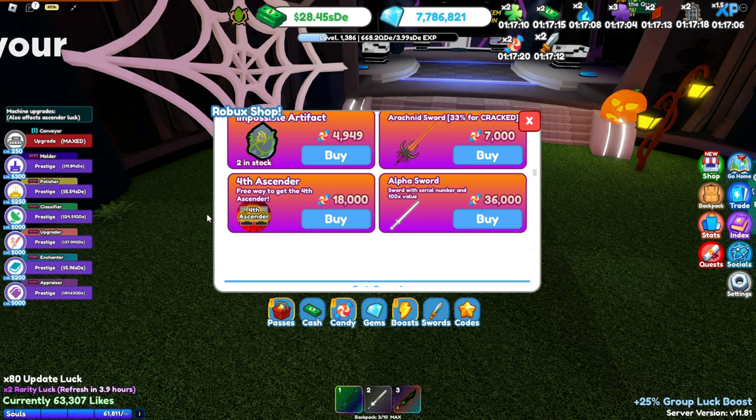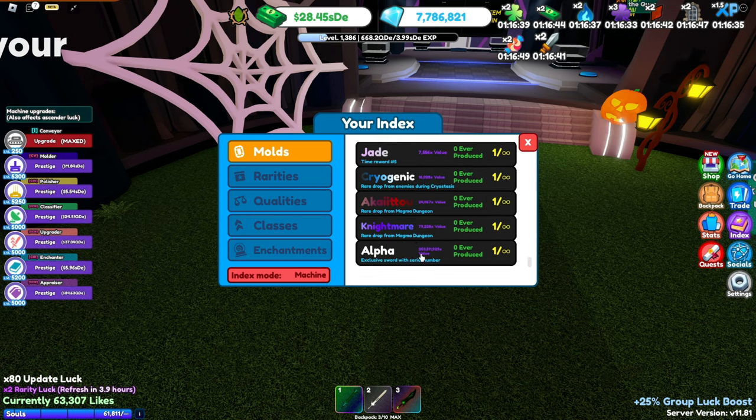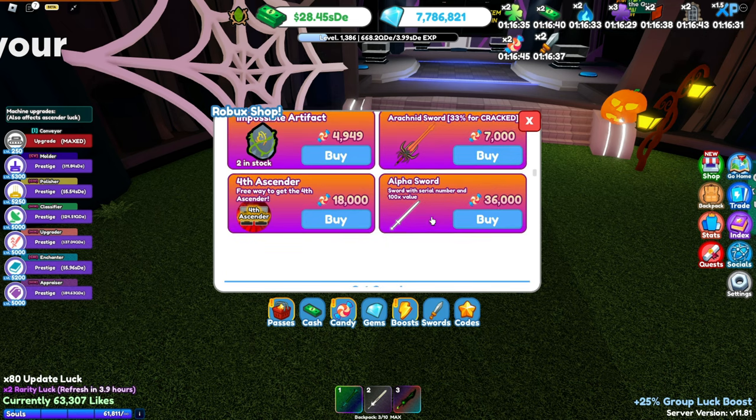This is probably the most interesting sword in the whole update: the Alpha sword. You get a sword with a serial number on it and 100 times value. I would assume this would be absolutely great for the trading market — its value will depend heavily on the serial number, so people are racing to get these as fast as they can. They're just so expensive. But it's 100 times the value of an Arachnid sword, which is 203 million hundred value as you can see down here.